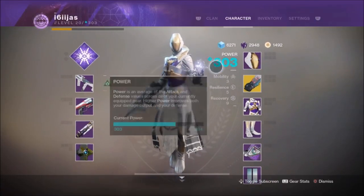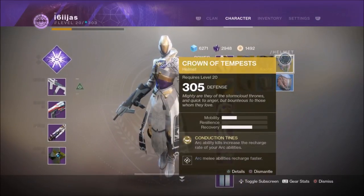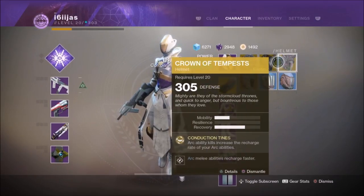Yet another exotic with cooldown properties. The Warlock Exotic Gauntlets, the Karnstein Armlets, have similarities with other Warlock Exotics like the Eye of Another World, Nezarek Sin, and the Crown of Tempests. By similarities, I mean they offer the same results but with different means of achieving them.